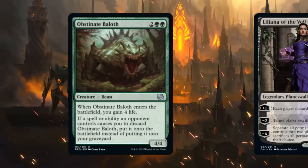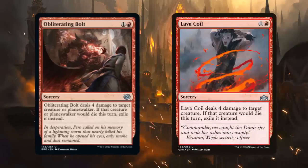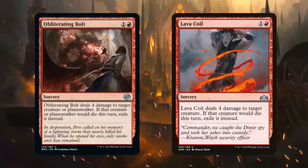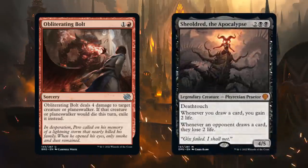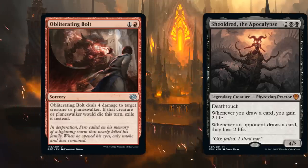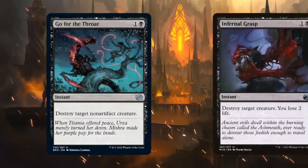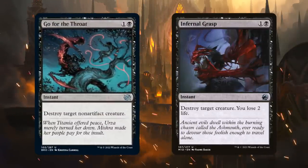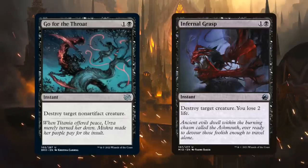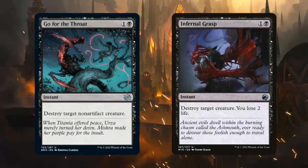It's also just a fine card against aggressive burn strategies. Then we have Obliterating Bolt, a new take on Lava Coil, dealing four damage to a creature — and now also a planeswalker — exiling it in the process. Sadly it does not deal with Sheoldred at five toughness, so that's keeping it from the top 25, but still worth a mention. And then Go for the Throat, another reprint that will potentially replace Infernal Grasp as the two-mana removal spell of choice in some black decks, as it doesn't cost any life. However, The Brothers' War introduces powerful artifact creatures this won't answer, so it may not fully replace Infernal Grasp.